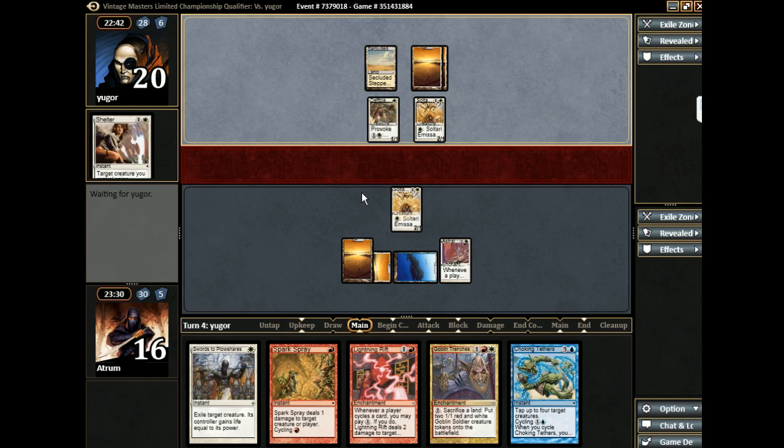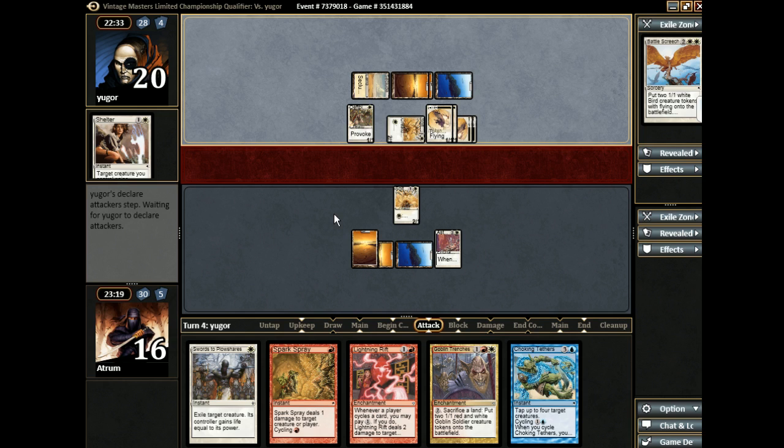Interesting — there's his extra color. Battle Screech. Battle Screech. Claws alert comes in. I yield. Astral Slide can start nuking tokens. Astral Slide gets the nuke tokens, and I think we just nuke a token right now with Choking Tethers, because we can play it as a cycle.